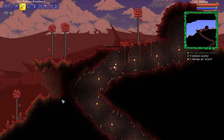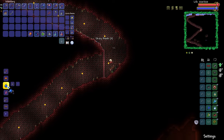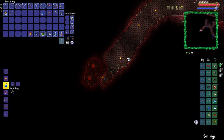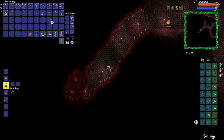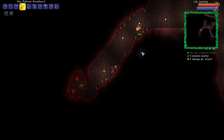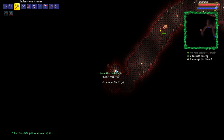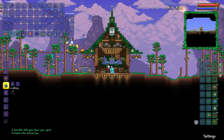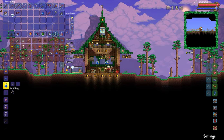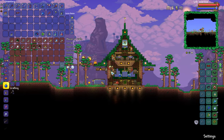The zoologist is here as well. If we really wanted to, we could grab ourselves our first ever whip of the series — provided that she's selling it and we've got the requirements. Here we are — all we gotta do is get down into this place, ideally without dying. We're gonna get ourselves a bunch of sticky bombs in preparation. Time to do a little bit of blowy-uppy. What have we got? We've got the Undertaker and we've also got ourselves the crimson heart — not too bad. We've got our first light pet of the series.